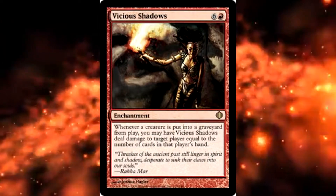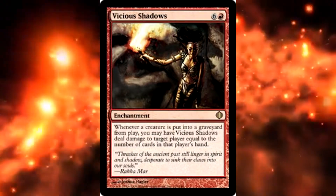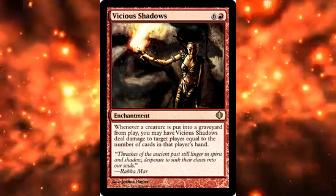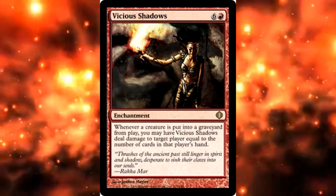The last and most dangerous enchantment is Vicious Shadows. Whenever a creature hits the graveyard, Vicious Shadows deals damage to target player equal to the number of cards in that player's hand. If they have five cards, you only need to sacrifice eight goblins and they die. It's insane. Those are really good cards for a sacrifice plan.